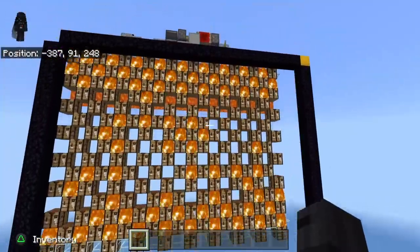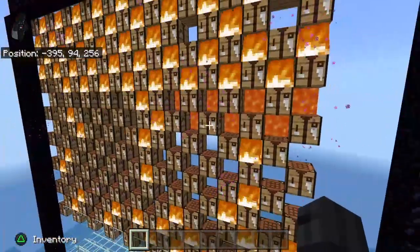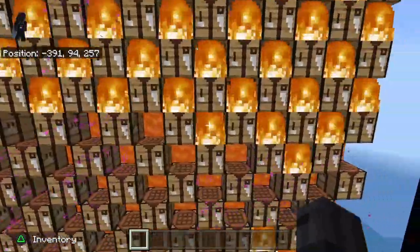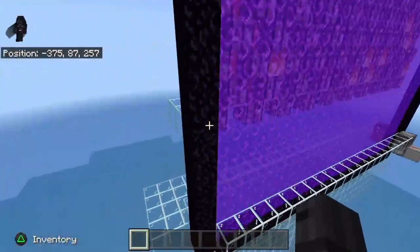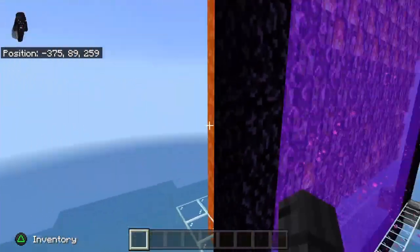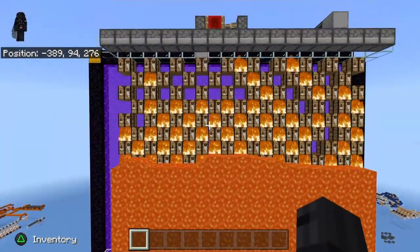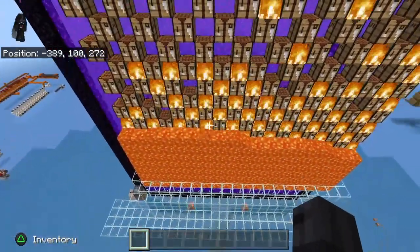Another thing I've noticed is you get to a point of diminishing returns where it just stops increasing in efficiency when you add more crafting tables. You definitely want to bring this down pretty far - that helps with the timing. As far as width, you don't have to cover the whole back of it. It really depends on the amount of lag you have.